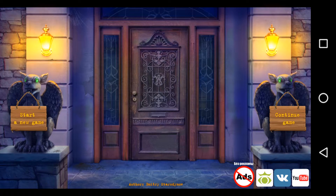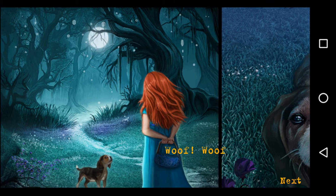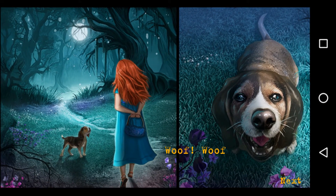We can see two birds - no, they are devils with wings holding two boards. There are two boards and one house door we can see. I am of course starting a new game because I haven't played it yet. The door opened and we can see a dark room now.